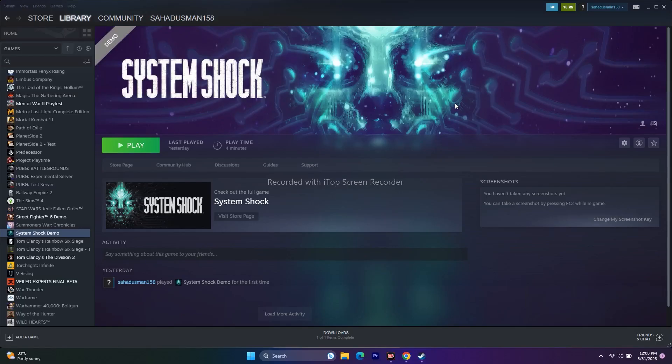Hello guys, welcome back to Good Charo Tips. In this video we're going to talk about how to fix System Shock crashing issues — it is not launching or won't launch, freezing and stuttering, low FPS drops, black screen, stuck on loading screen, and many more issues which are happening for many users right now, and how we can fix this. So let's dive into the workarounds.